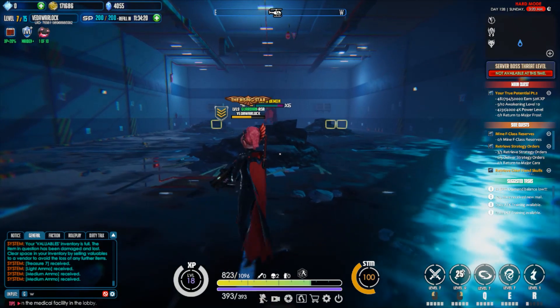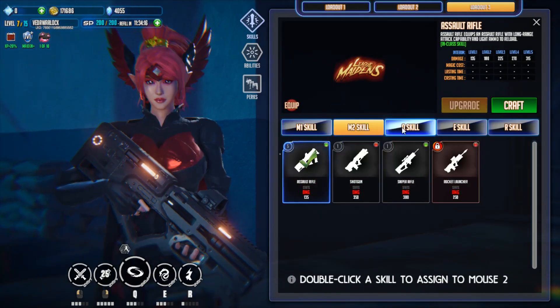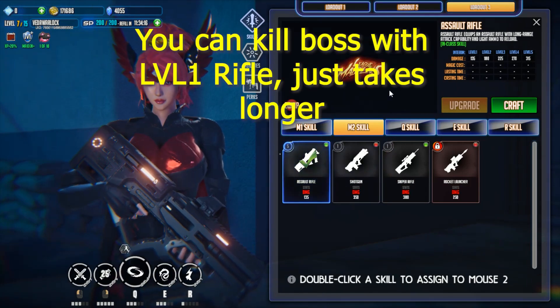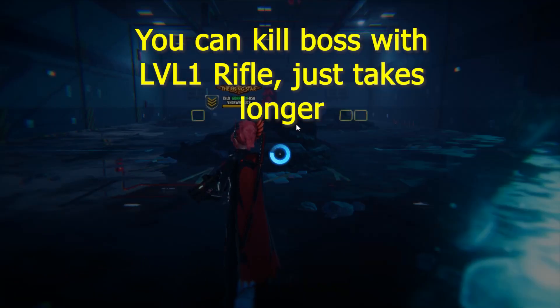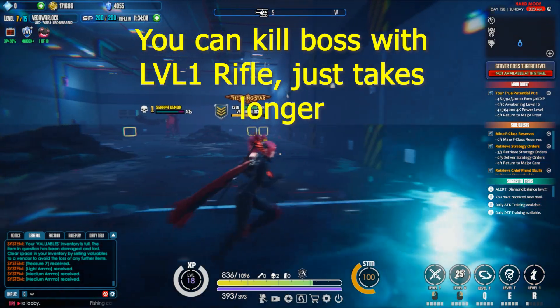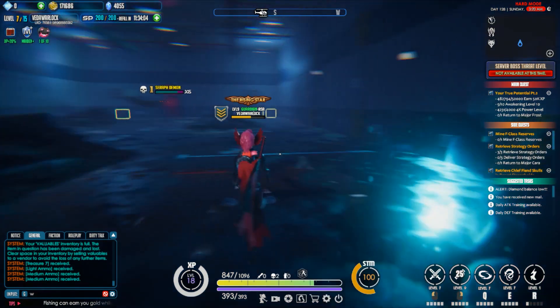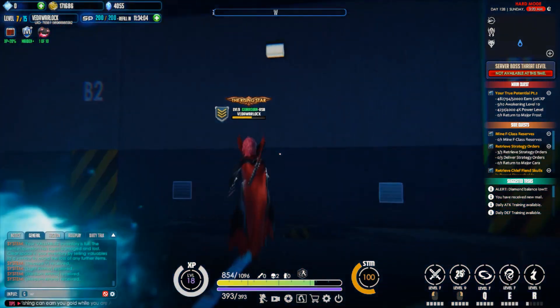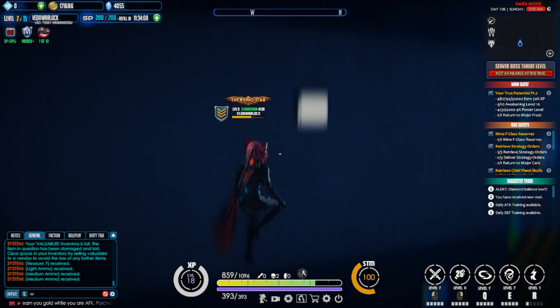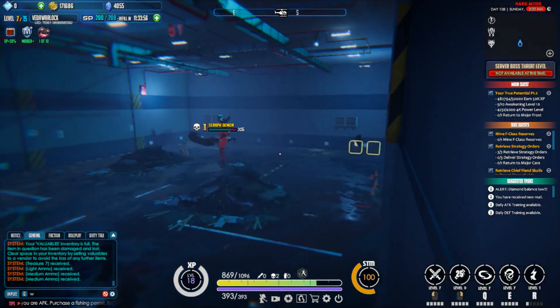The only thing you need to do is upgrade your rifle to maximum — even if it's level 5 it's fine. Mine is level 9, I upgraded from here. Just upgrade from the skill level; level 10 will do, you don't have to be high level. So now I go jump here — like this, no one will be able to hit you.